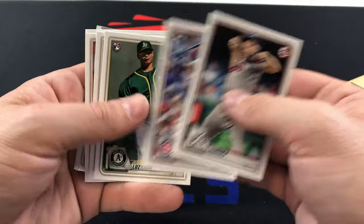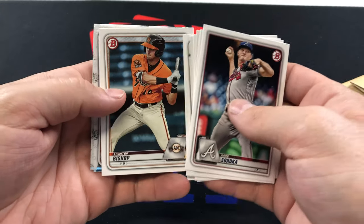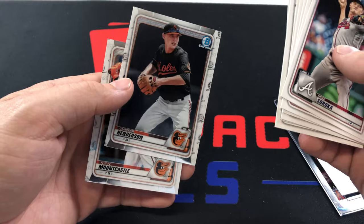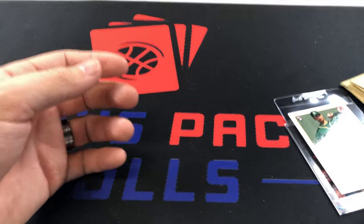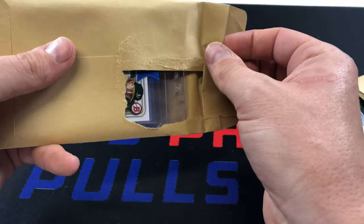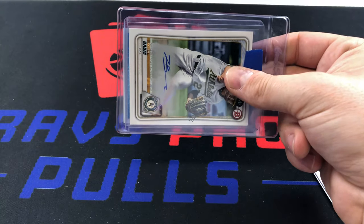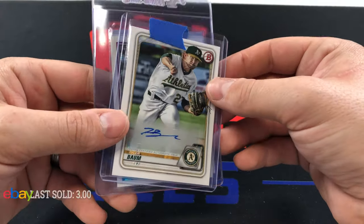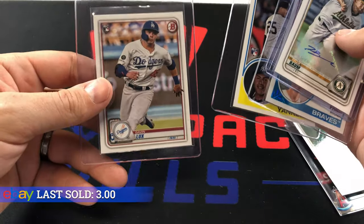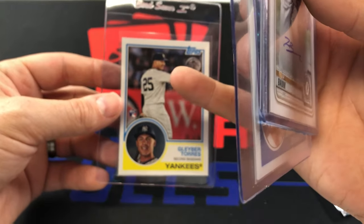From the Bowman pack: Mike Soroka, Robel Garcia, Jesus Luzardo, Jose Barrios, Rhys Hoskins, Tanner Houck, Anthony Cabello, Hunter Bishop, Gunnar Henderson, and Brian Mountcastle — two Orioles in the pack, that is never good. Then moving to what I'm assuming is our hit pack — and yeah, there it is: Tyler Baum, another sticker autograph. Max Fried Topps silver pack. Glaber Topps 85 — I like that a lot — and Gavin Lux rookie.